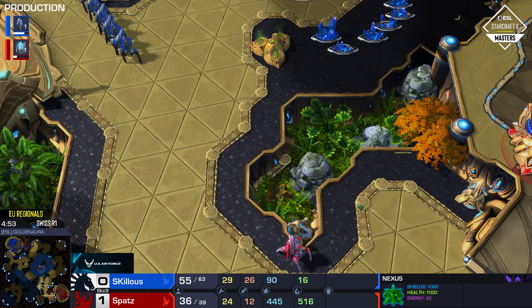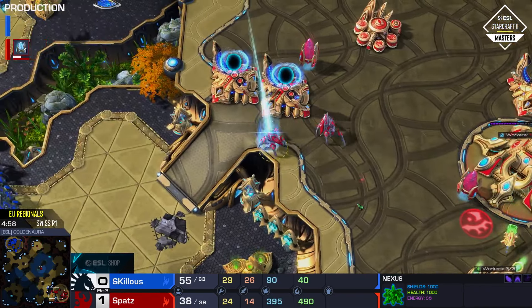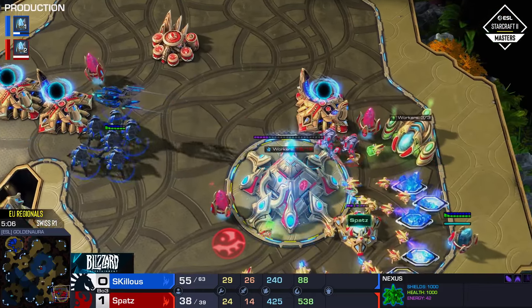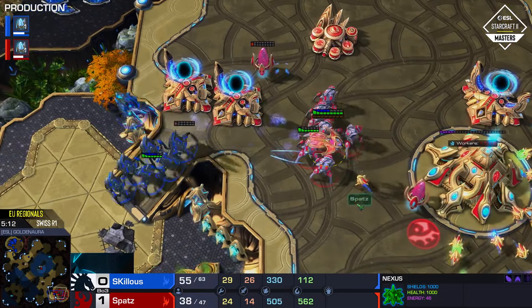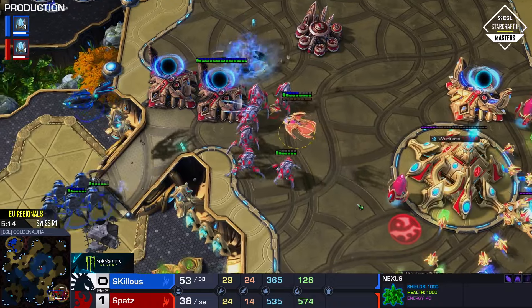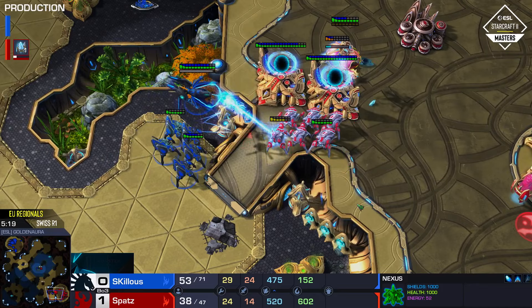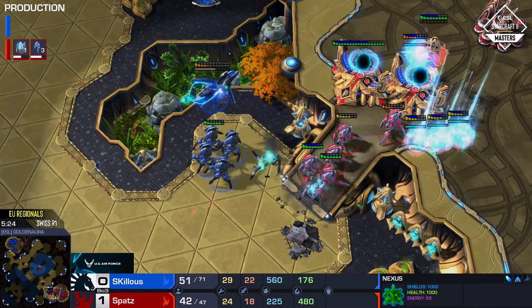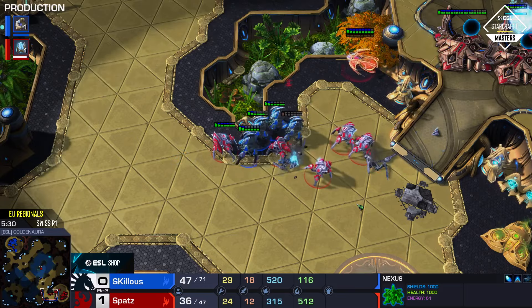Skillis sends everything he's got across the map, and at this point the unit count is just not quite there for Spatz. The second Void Ray is protecting home, but a recall may prompt it to go across the map too. Nice play by Spatz though — really making a game out of a very bad situation, forcing the units to stay at home and getting the jump on the Stalkers.